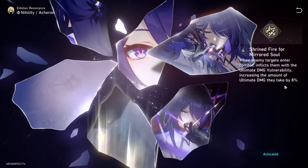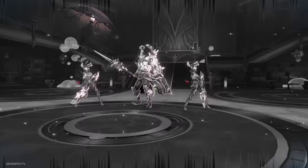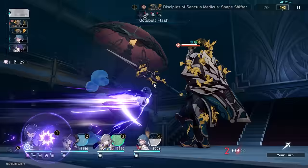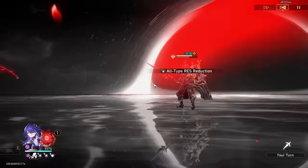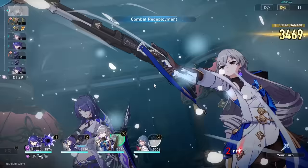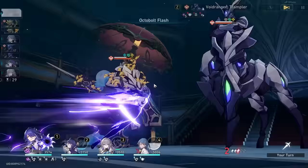E4: when enemy targets enter combat, inflict them with ultimate damage vulnerability, increasing the amount of ultimate damage they take. I don't think this is going to be very impressive — it's just like 8%. Unless everything adds up. This technically buffs your whole team as well — everyone can do more ultimate damage. Let's see what it looks like. She hit like 120k or something. That's almost a 20% bump for E4 — 600 bucks or however much depending on where you're from. 600 bucks for 20% more damage? I'll keep the 600 bucks, to be honest.